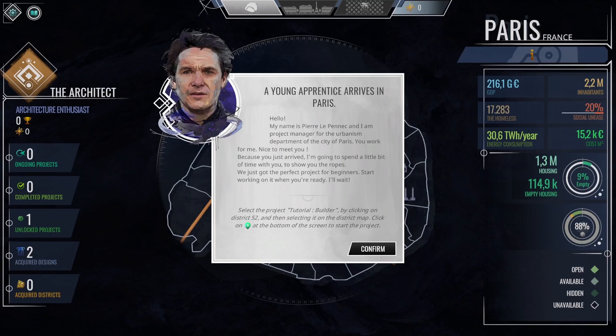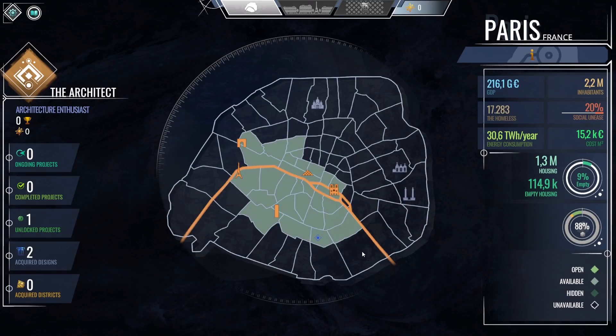A young apprentice arrives in Paris. 'My name is Pierre Lepenic, and I'm a project manager for the Urbanism Department of the City of Paris. You work for me. Because you just arrived, I'm going to spend a little bit of time with you to show you the ropes. We just got the perfect project for beginners.' Select the project tutorial builder by clicking on District 52, then select it on the district map. Click the pin at the bottom of the screen to start the project.